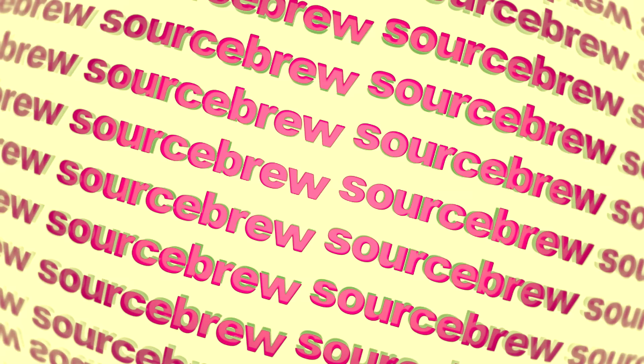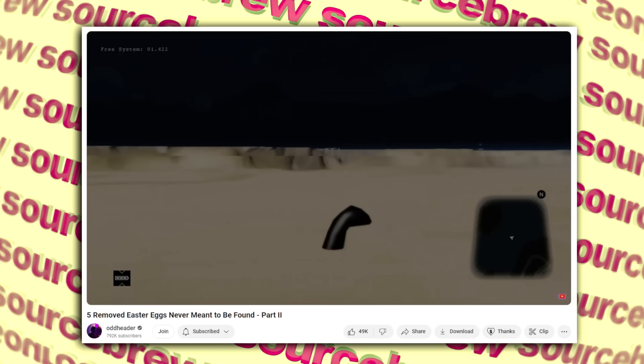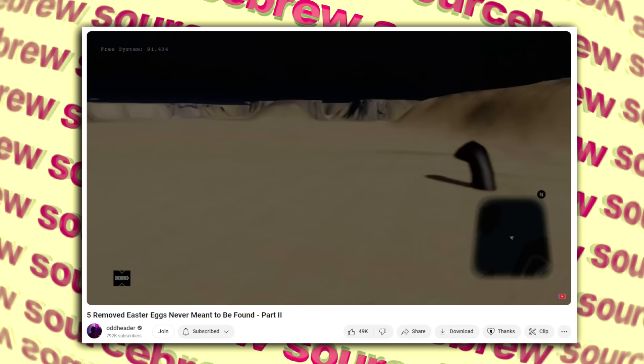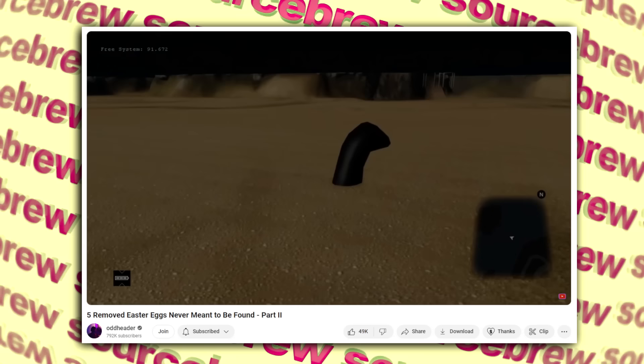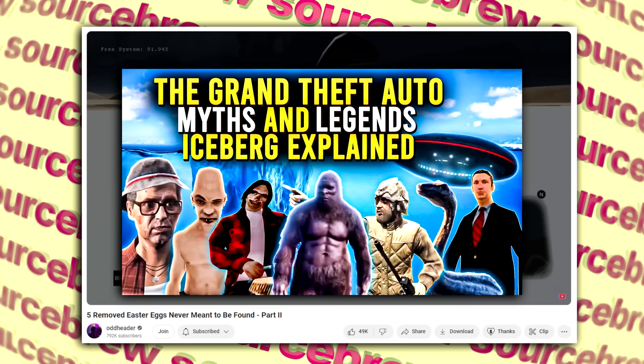Loch Ness Monster — Watch Dogs. This is an unfinished and later cancelled easter egg of the mythological Loch Ness Monster, which would have been a really cool addition. Sadly it was never added into the final release and was only found in an older development build of the game — just a blank model moving underneath the water, definitely not the finished product. It was eventually added into GTA 5, so check out the GTA myths iceberg for more of the crazier stuff in Rockstar's games.